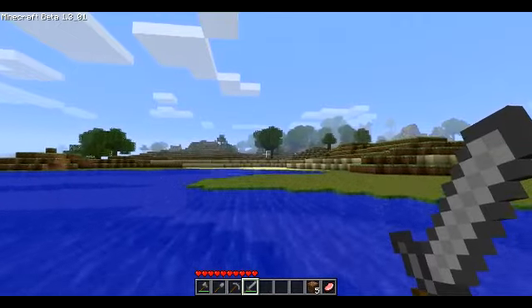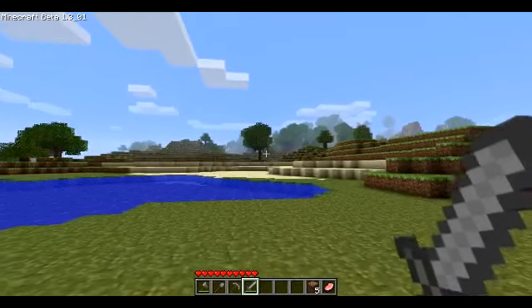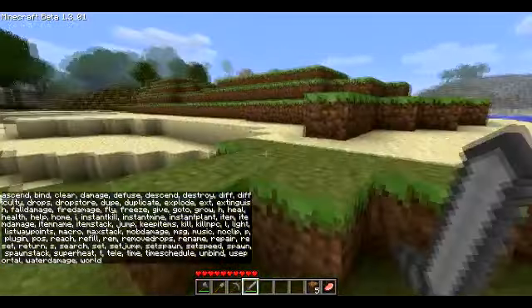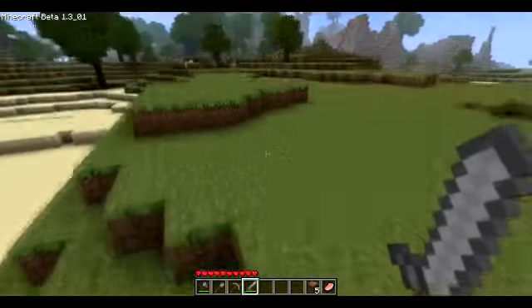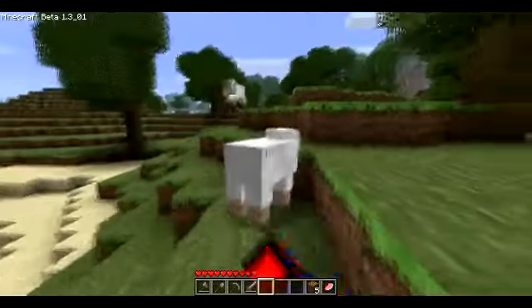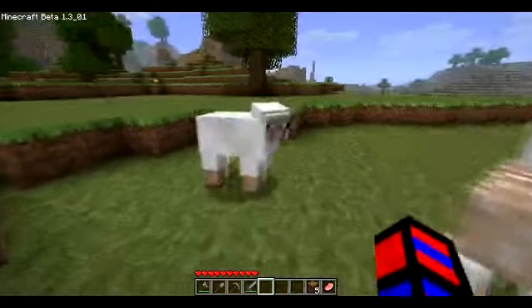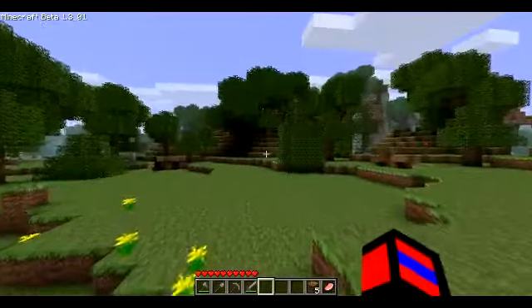If I were to use Zom's mod pack and Single Player Commands to fly and give myself a bunch of rails, it would take forever to place the rails, and even once I placed them — even with power boosters it would still take forever. I'm collecting wool so that I can make beds along the way, because beds will be important to have — when it becomes night time I can just sleep till day.